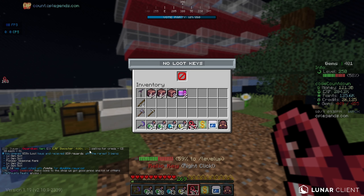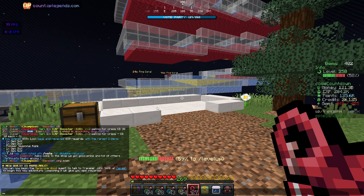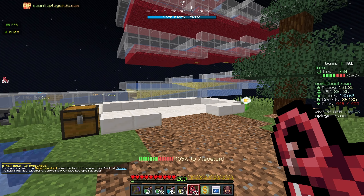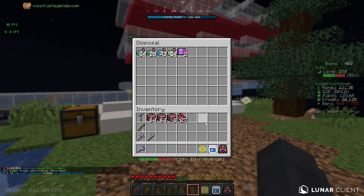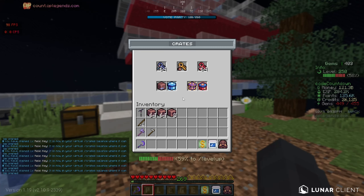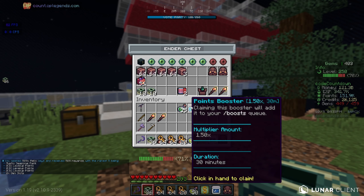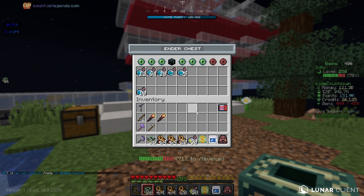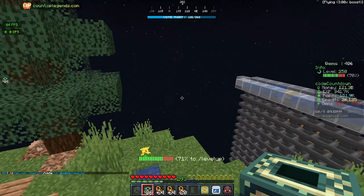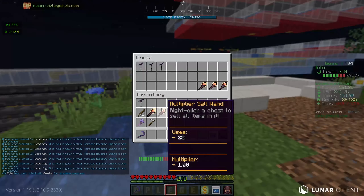Let's open the loot keys and see if we get any gen slots — we got two, three, four... that's actually not too bad. We're now sitting at 455, so we got six gen slots out of that since we were at 449. Opening all 589 relics right here — we got four more gen slots out of those, which is very nice. Also got a bunch of pet boxes and some more loot keys.